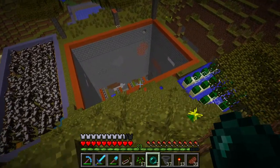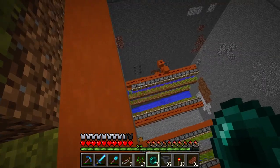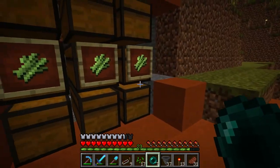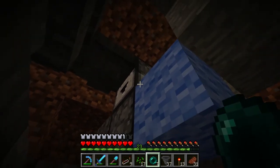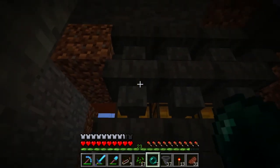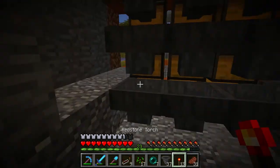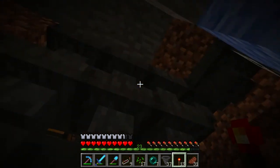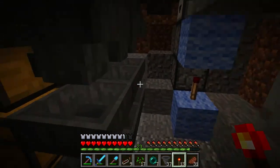Let's start off with the sugar cane farm here, because I think I finally have the design picked out that I want to build. Pretty simple up here — I've got a dropper elevator coming all the way up, then a sideways dropper facing into a hopper, and then it comes into a set of hoppers. These ones are all going left, and then the ones going into the chests are all facing into the chests. As the items come up out of the elevator, they're going to go left and it works to fill up your chests.